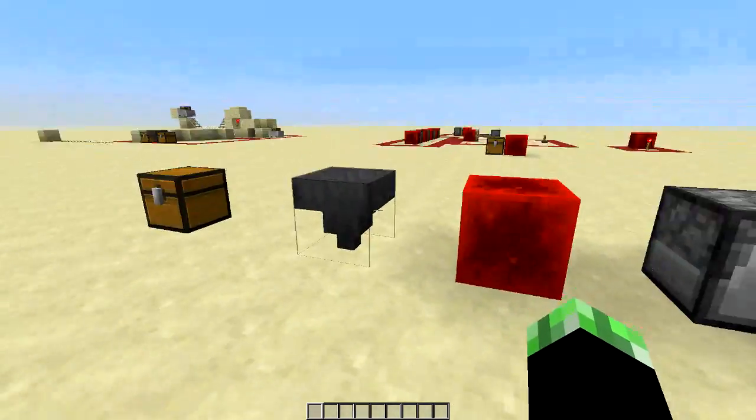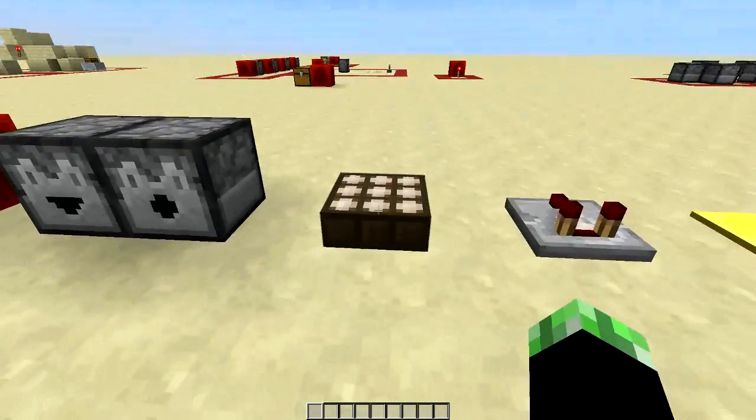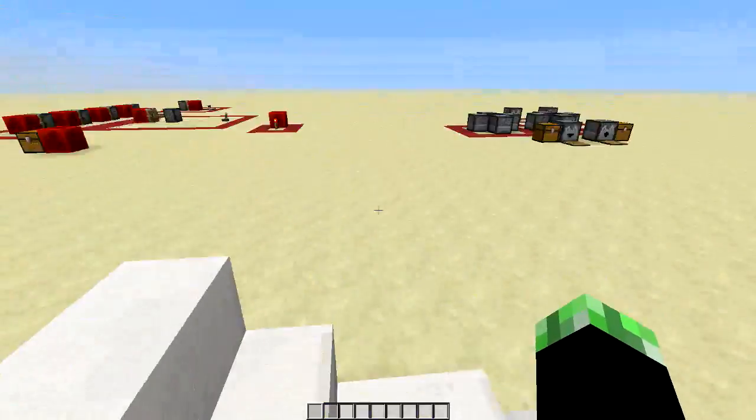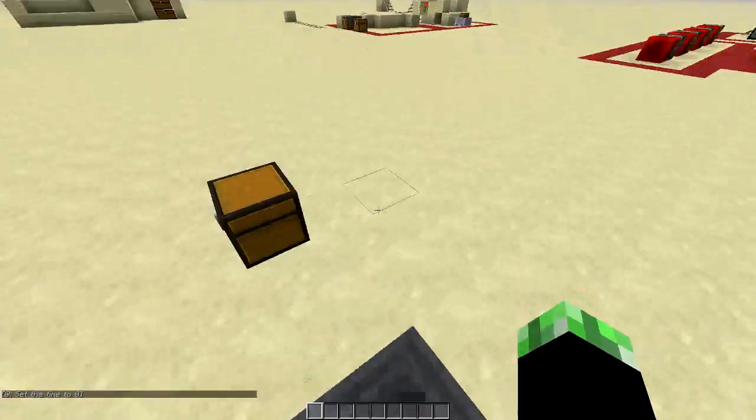Things like the hopper, which this video is about, the redstone block, dispenser or dropper, the daylight sensor, the comparator, the light and heavy pressure plate, and quartz. These are the main new things that have been added in the Minecraft 1.5 update along with other things that I will be talking about.